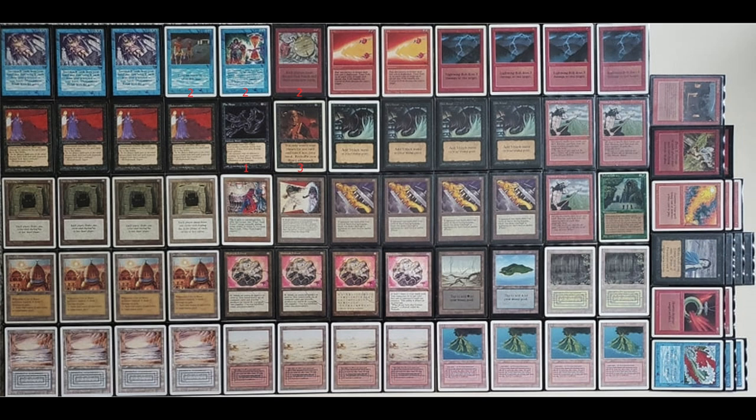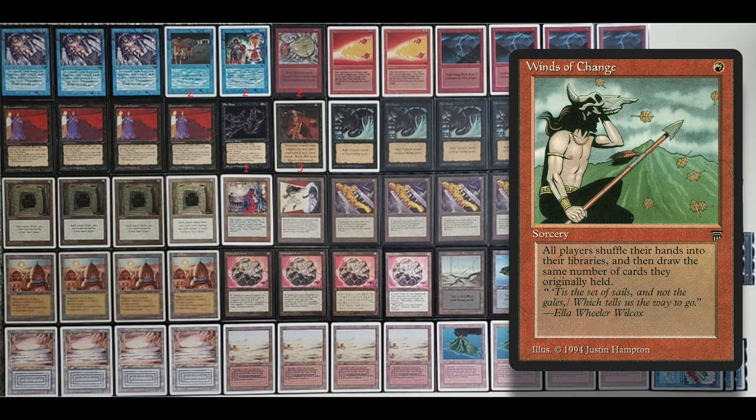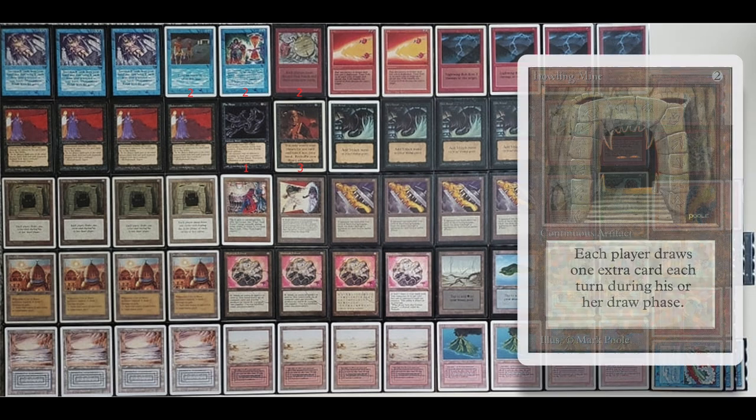There are more ways to force your opponent to draw cards. Winds of Change costs just one red mana — you shuffle all the cards in your hand back into your library and draw that many cards. So if you've got five cards in hand, your opponent takes five damage with Underworld Dreams out. It can get out of hand really quickly. We also see Howling Mine in this deck, another card that allows you to draw more cards.